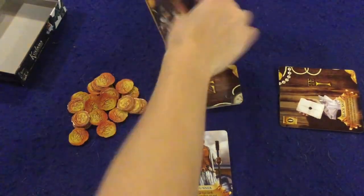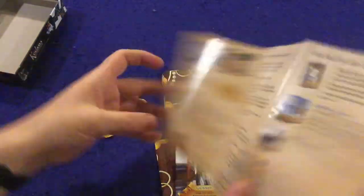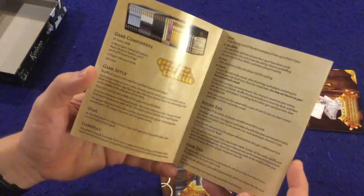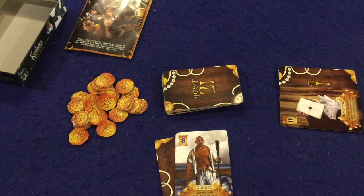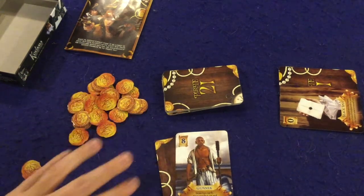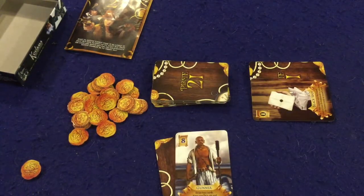First, let's look inside Pirate 21. There's a handy dandy rulebook — three small pages, double-sided, full color, full of pictures, illustrations, and examples. It's pretty well done and should have you up and running smoothly. It's the kind of thing you'll need once or twice and probably never again. In Pirate 21 you're playing blackjack — trying to get 21 — but with your own special abilities. You'll always have at least one, and most of the time two or more special abilities to utilize throughout the game.